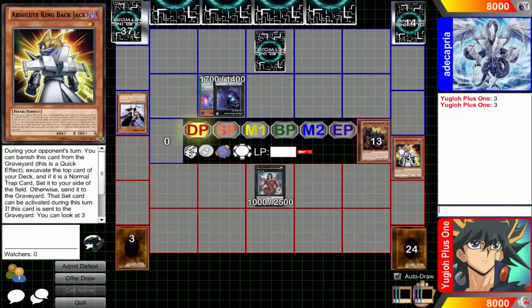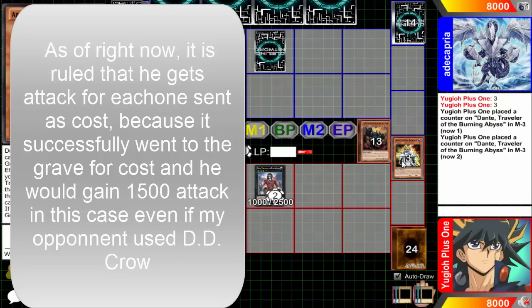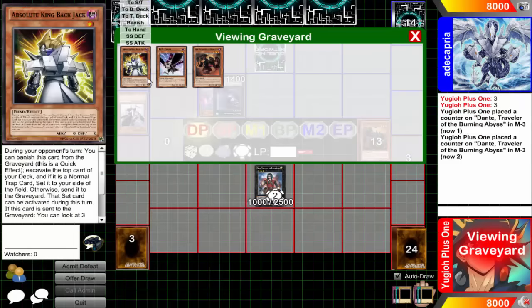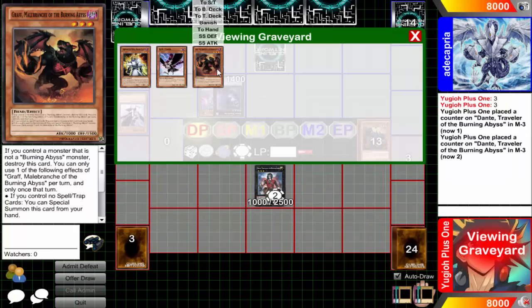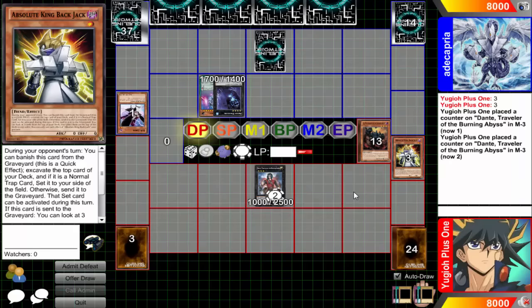My opponent responds. DD Crow resolves, banishing the Seer. Now Dante's effect resolves, and it gets 500 ATK for each card sent to the graveyard this way. Now we can start the next chain link and activate any effects we want. The first thing is to see if we want to activate the effect of Graf — the one detached from Dante. Since he was detached before anything else, he has to be chain link 1 if we're using him, or he won't get a chance to activate. I choose to activate Graf as chain link 1, then I can activate other Burning Abyss monsters, Absolute King Blackjack, or anything else in any chain link after that.